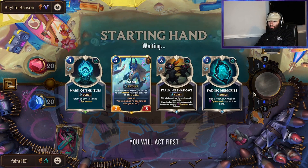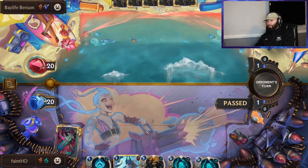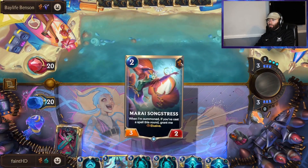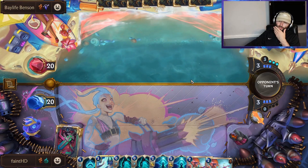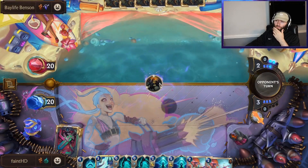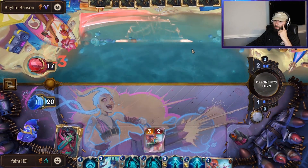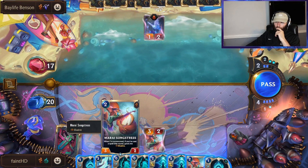Alright, keeping Nami — Nami's definitely busted. Stalking Shadows on three will be good, probably looking to pass most of these beginning turns anyways. Double Fading Memories is actually very good if we can get Burblefish online, just depends on that. Go with the Songstress here. I opt for a pass at this point because he's literally just at six, but that pass is always proper. Spell Thief is so annoying — I kind of hate this pardon package. Put a little bit of pressure on — I don't know if he's a Sparklefly version or a Challenger version. There's our answer.